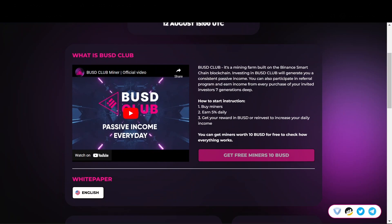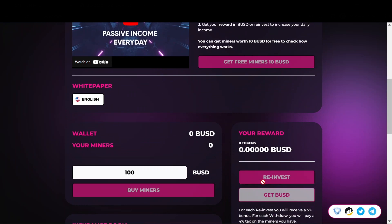If you want to check how the system of this miner works, you can get miners worth 10 BUSD for free. But remember that the reinvest and withdraw features are available only after a minimum purchase of 50 BUSD miners.